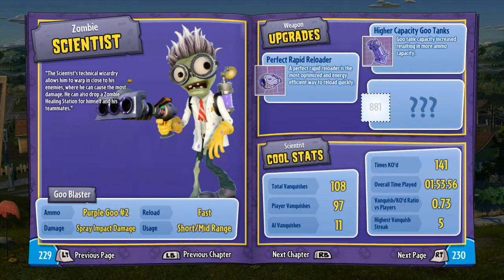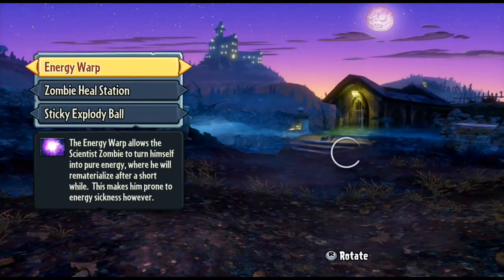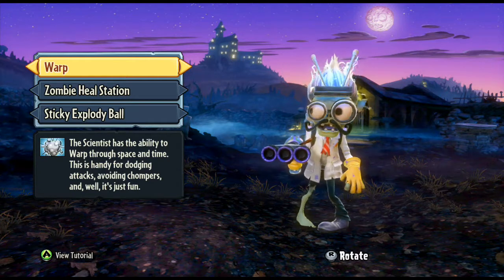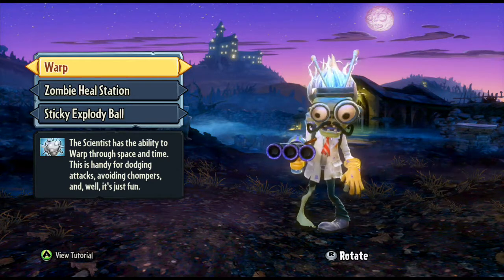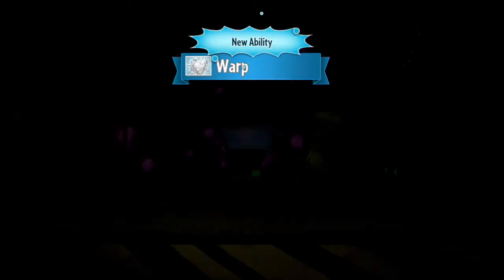We're going to jump over to the character screen and show you some of his abilities. Warp is his main one — basically you can teleport forwards, teleport behind people, and kind of catch people off guard and ambush them. He's got a very close range weapon, so warp is very, very handy to have on hand.